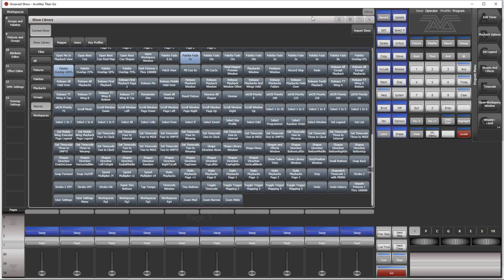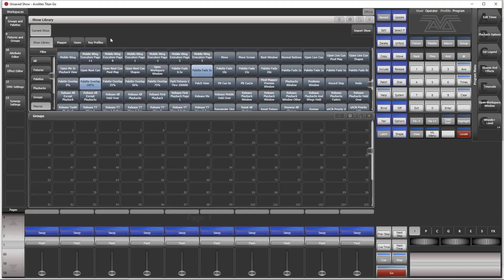You can even move the macros into your workspace windows. We make this a little smaller and move it to our groups window, for instance. Now our park macro — move it here.